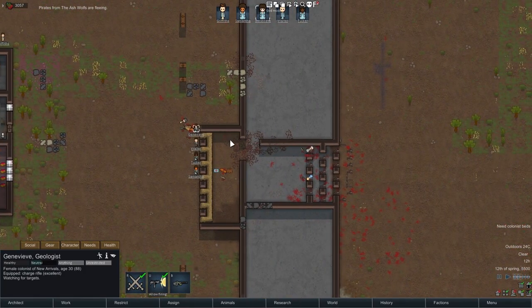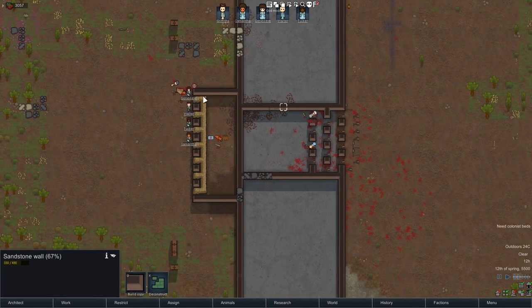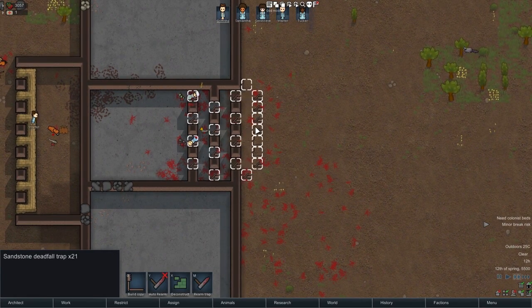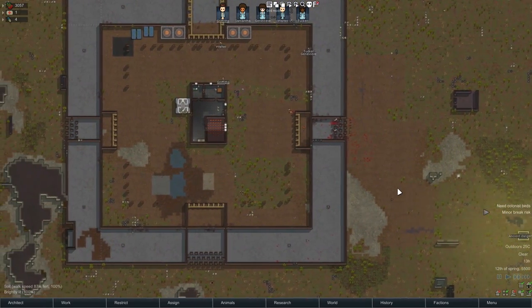The strategy worked pretty well, though there was a lot of blood to clean up. You'll need to come back in and fix things, reset the traps, and so on. It might be smart to put some doors in the trap area so colonists can reset traps without standing on them and risking triggering them.